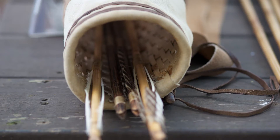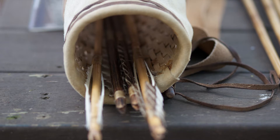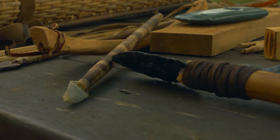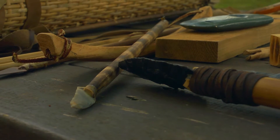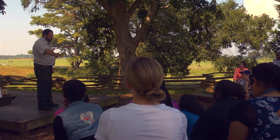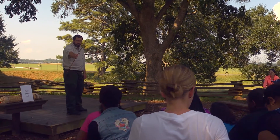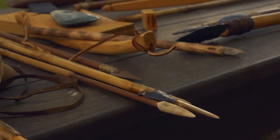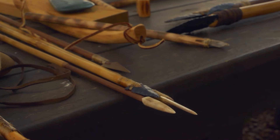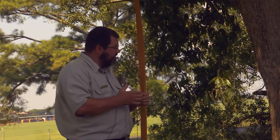We've got another improvement in technology, and that's the arrow. The arrow is basically a smaller atlatl dart. We have a stone point here. Notice this stone point is a lot smaller than the one we originally started out with. They figured out that the force with a smaller point works just as well — it actually works better. You can get more penetration with a smaller point. To deliver that, you have to have a different type of delivery system.